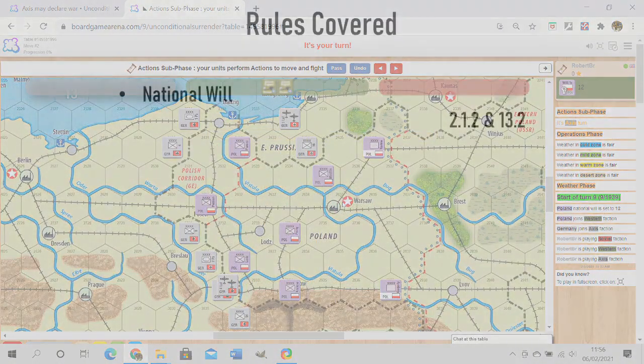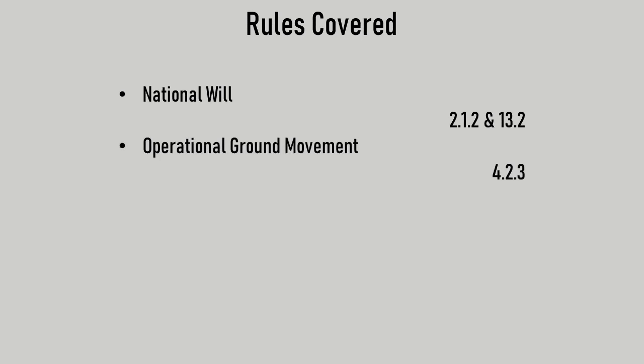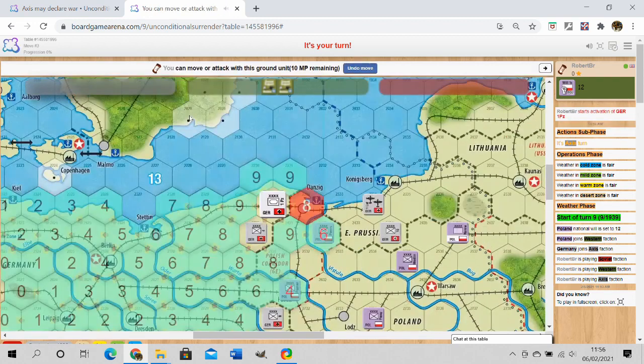Now let's begin with movement. Units are moved one at a time and you have to complete almost all actions with a unit before moving on to another. To activate a unit, click on it once. If you change your mind you can click Undo Move at the top until you've done something aggressive. The game displays the hexes the unit can move to and how many movement points it will have left. When you move next to an enemy unit you have to stop — this is the concept of a zone of control.